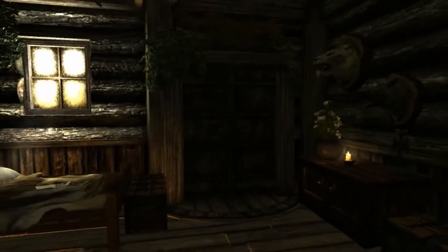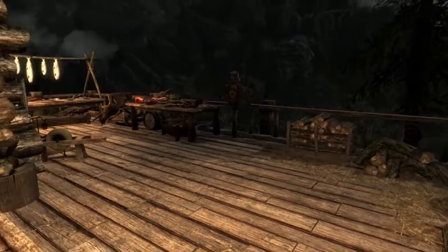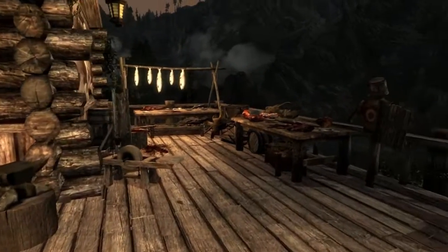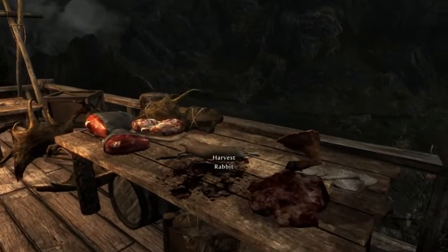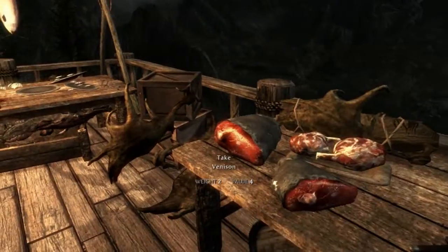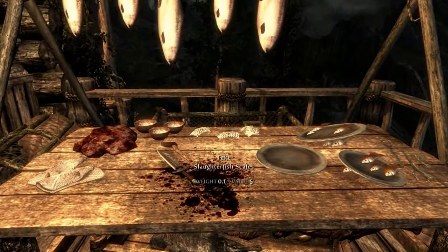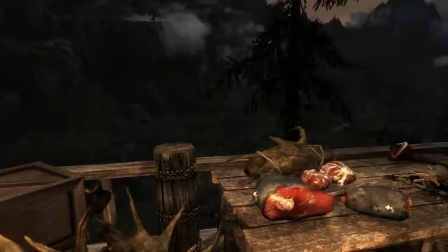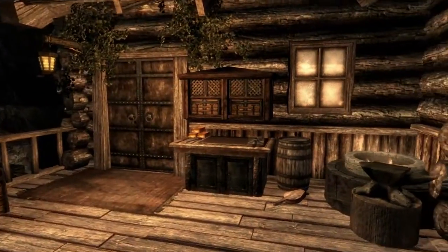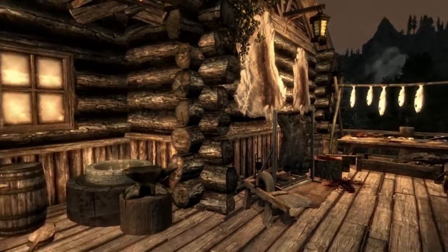Let's take a further look around the house — go back upstairs and out onto the balcony-type area. Out here there are loads of things geared towards a hunter: a table where animals have been carved up, and a tanning rack to tan the leathers you've taken from the animals. There are also some slaughterfish scales and a nice little area to get to work and do your craft of hunting.